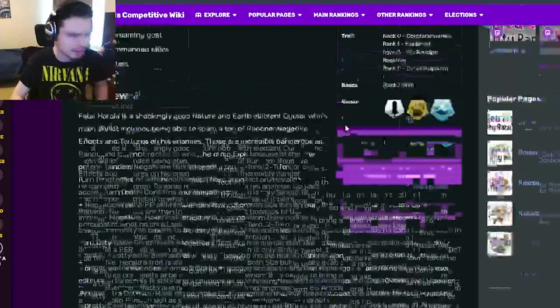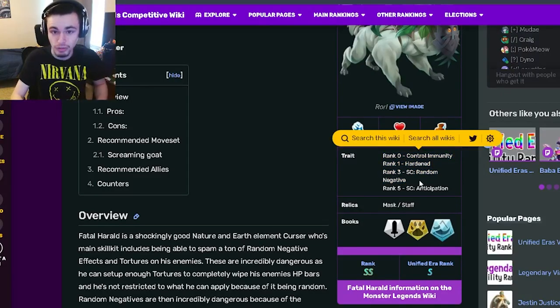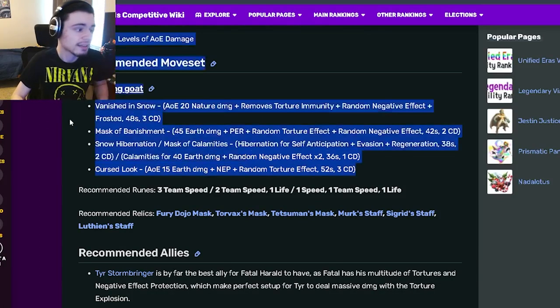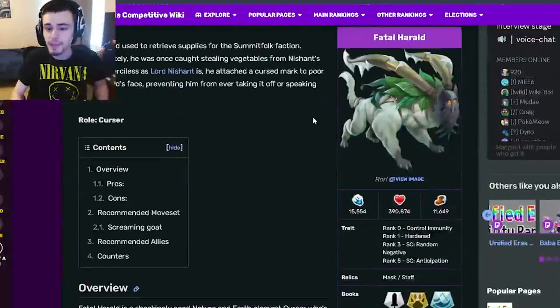This monster is just a great cursor — all of his moves are really good for cursing, and his traits are also really great for cursing. He has random negative effects throughout, so he just has great cursing capabilities. He does some pretty good damage as well, so he could be used as a makeshift attacker, but he is primarily a great cursor. Definitely get this monster out of his mini maze right now.